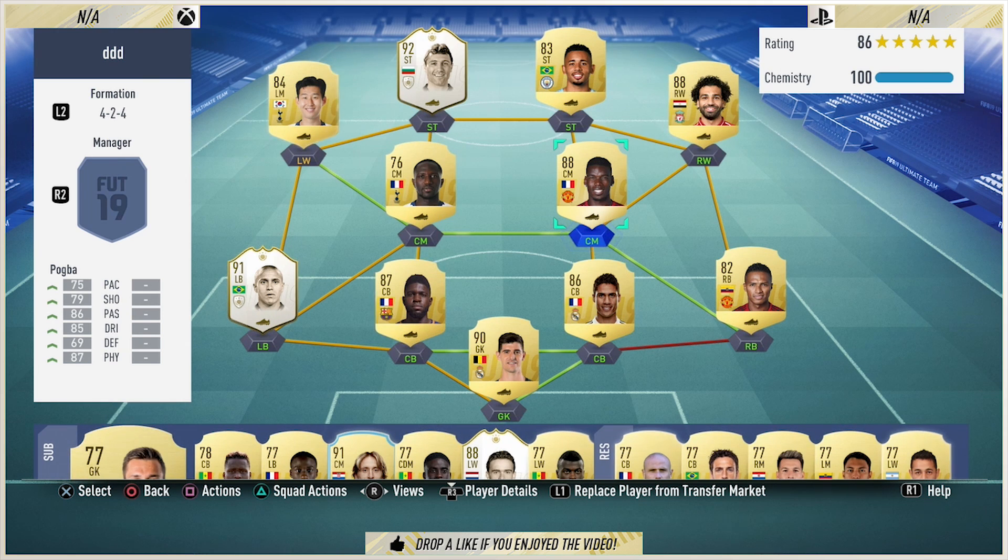In terms of the team, it's a 4-2-4 formation — very overpowered on this game, especially towards the latter end of games where some people are losing stamina. At the back we've got Courtois, Valencia, Varane, Umtiti, Roberto Carlos. Sissoko is in midfield, a very overpowered card this year, and Pumba is there as well. We have Salah and Son on the wings, Gabriel Jesus and Stoichkov up front. I'm looking forward to this one. Let's get into the review.